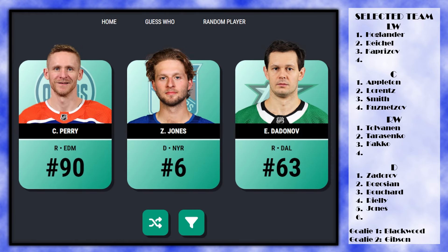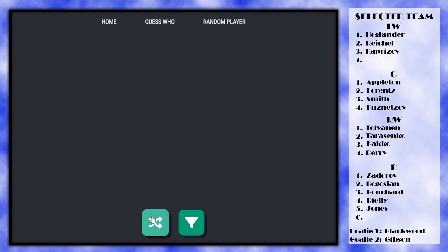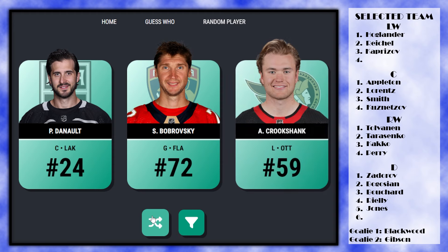We get Cory Perry, Perry or Dadinov — I'm gonna take Perry. Dadinov might be better but I'll take Perry. Then it really hurts because I'd love Phil Deno or Sergei Bobrovsky, but I have to take Crookshank — and that's with pick 19.